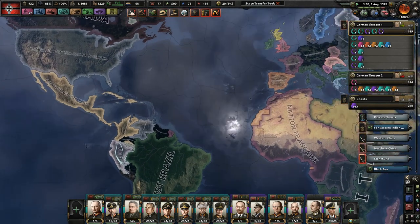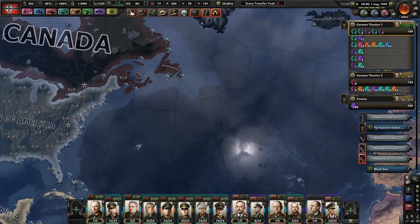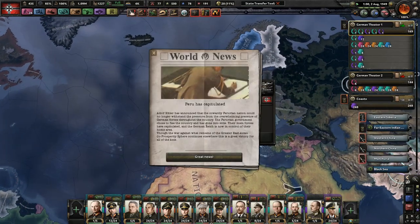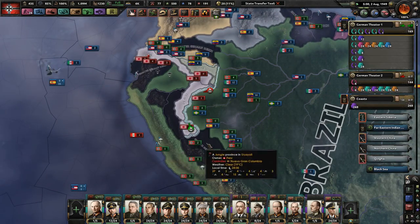Peru is dying. We've got a gray United States, a Confederate States, and Turkey is dying in Canada — Unitary Canada as well. They actually capitulated much faster than I thought they would — awesome.